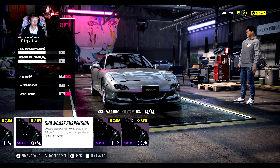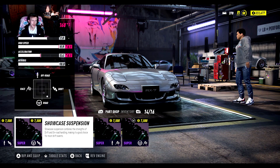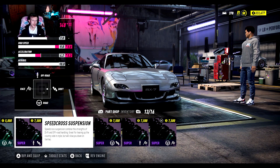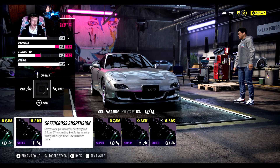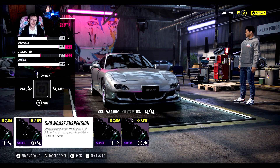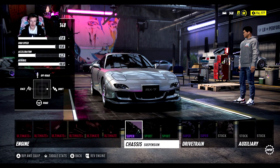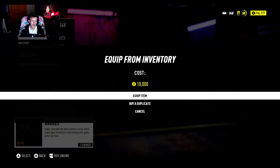For suspension - the showcase is more for drifting road and the speed cross is more for off-road and drift. But believe it or not, the speed cross really really helps with drifting, so speed cross it is for the suspension.